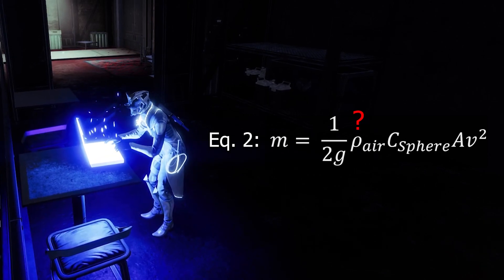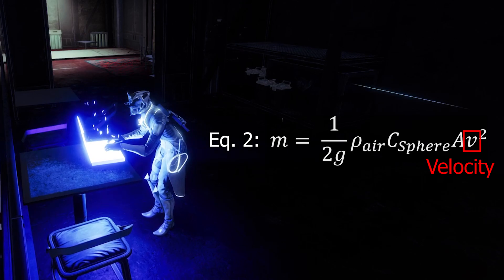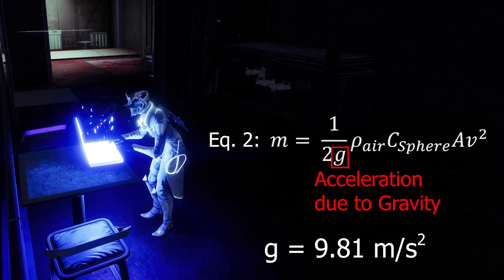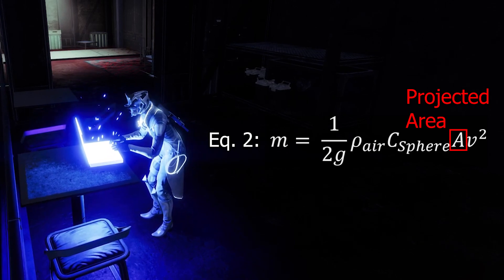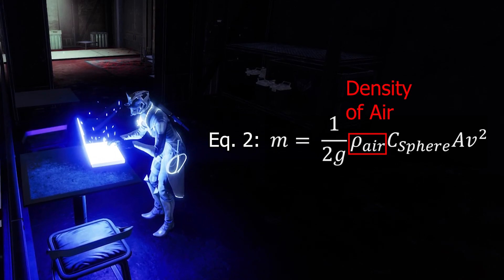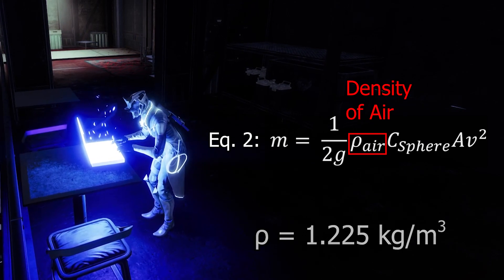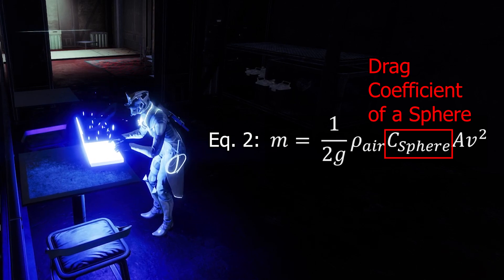Fear not. Everything except for V is a constant here, most of which we can just look up. G is just the acceleration due to gravity, which is a constant 9.81 meters per second squared. A is the projected cross section of the falling object — we'll get into this in a second. Rho, the one that looks like P, is the density of the fluid, which is air in our case and is equal to 1.225 kilograms per meter cubed. And finally, C is the drag coefficient. So let's talk about A and C first, as they are related.